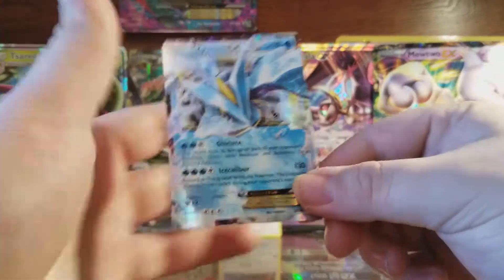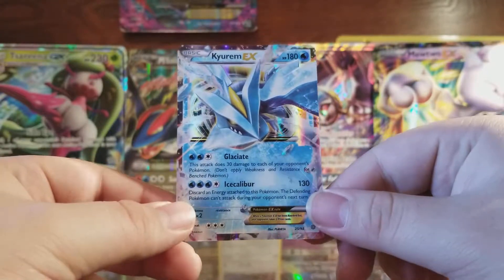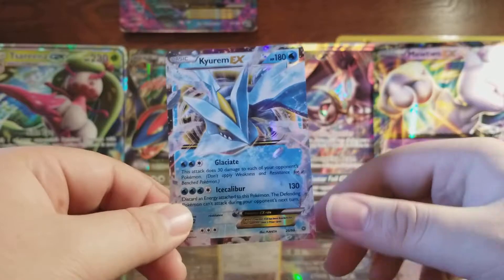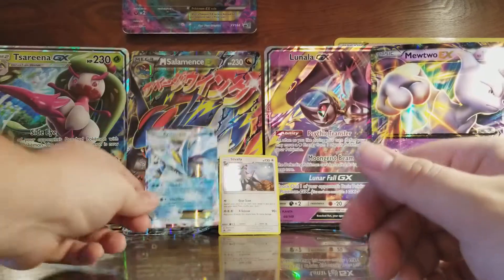And the rare — a Kyurem EX card! Very nice card right there. Starting the box with an EX card. Very nice. Kyurem.